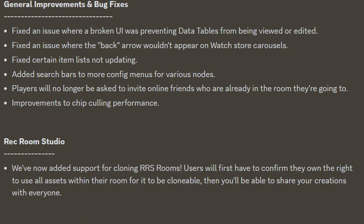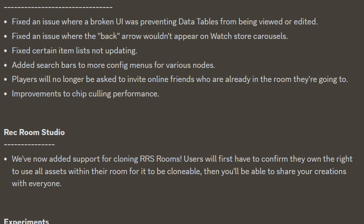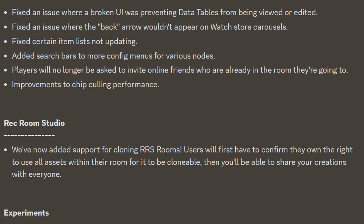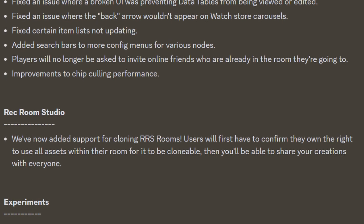For general improvements and bug fixes: they fixed an issue where a broken UI was preventing data tables from being viewed or edited. They fixed an issue where the back arrow wouldn't appear on the watch store carousels and fixed certain item lists not updating. They added search bars to more config menus for various nodes. Players will no longer be asked to invite online friends who are already in the room they're going to. And lastly, there were improvements to chip calling performance.